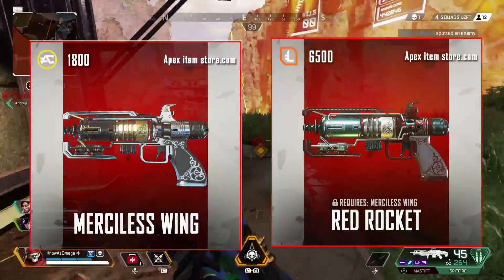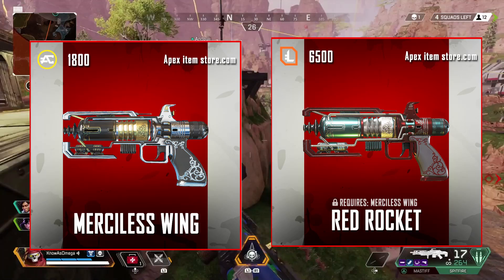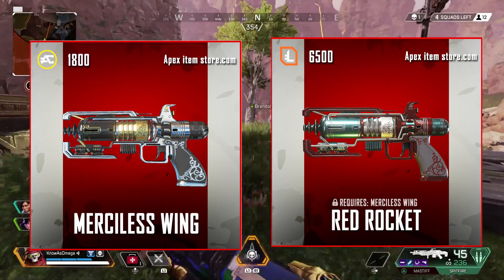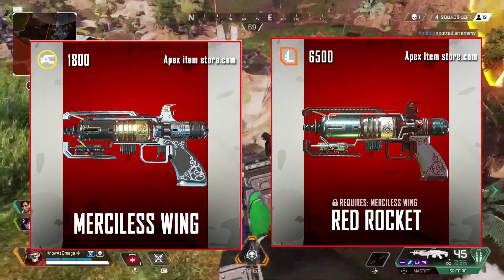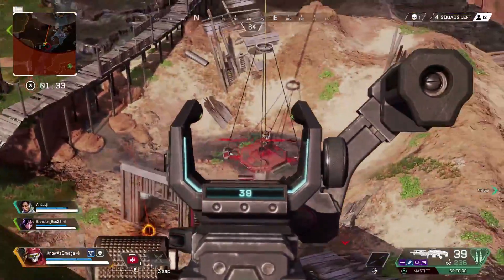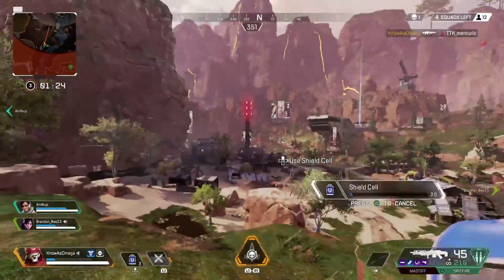Finally, for the Wingman, the best exclusive skin is Red Rocket — you also need Merciless Wing as well as 6500 legend tokens. The reason I like this skin is because I've used Merciless Wing before and the iron sights on this gun are absolutely amazing — I feel so much more accurate using them. Red Rocket has the same iron sight design, so it's a beautiful looking skin that also helps you not miss your shots. Hopefully you guys enjoyed this video — drop a like, subscribe if you're new, and I'll see you guys in the next video!